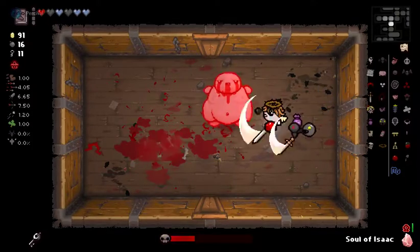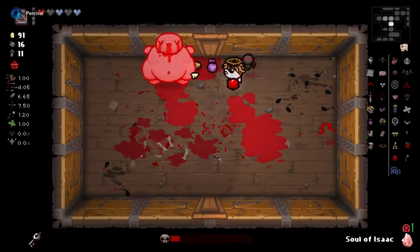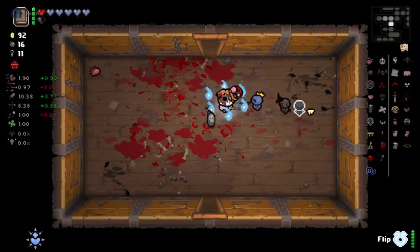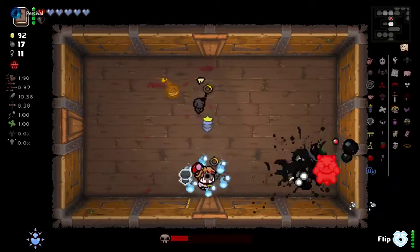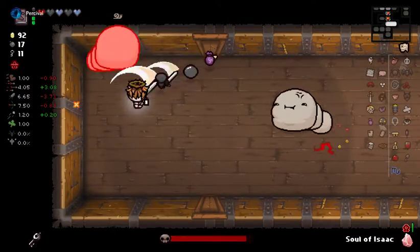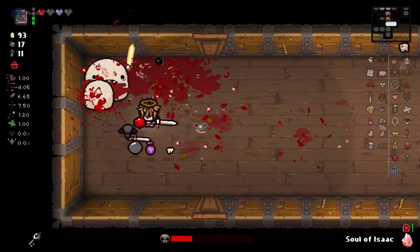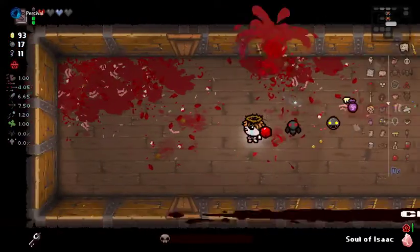Got one down. We can't run faster than this. Let's just hope we can get to Blue Baby before it's too late. It would be a real shame if we were to lose this run this far into the game. Sloppy, sloppy. The one problem with Spirit Sword is you do still have to get close to enemies.